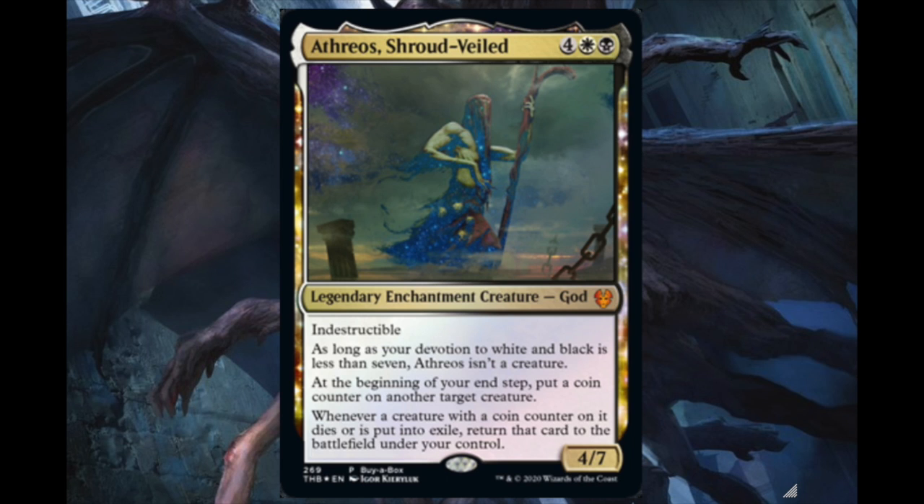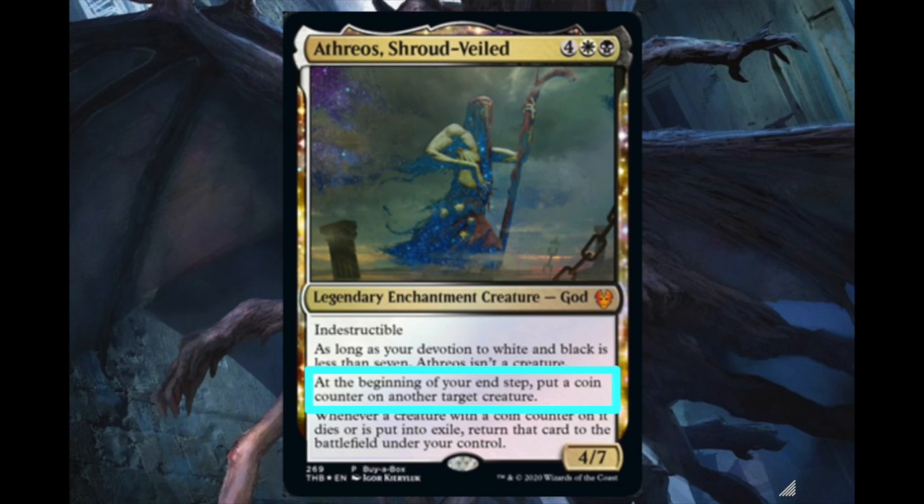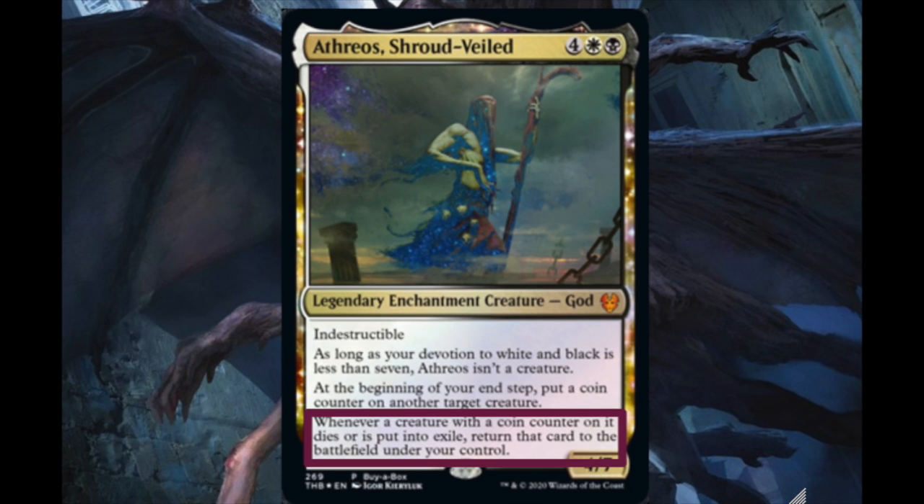As you're seeing on your screen right now, Athreos is a 4/7 indestructible. He has the classic devotion clause and is also an enchantment creature, which can impact a lot of other things within the set and the game in general. Now comes the evaluating of cards — three things you need to look for: one, abilities — what can the abilities do and how good are they? Two, synergy — will it synergize with a lot of other things in the set or in the game? And three, a certain wow factor: things you really like about the card, things you think it can do, and the creativity — does it open the card up to a new space or make it more interesting or powerful?